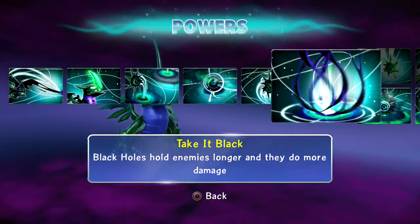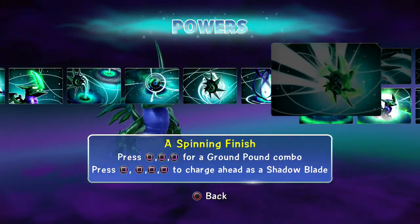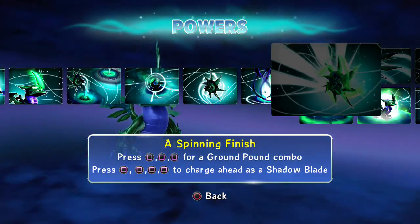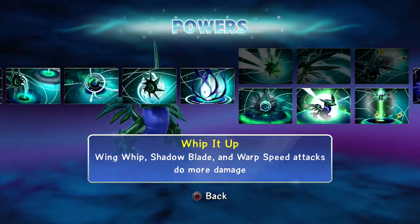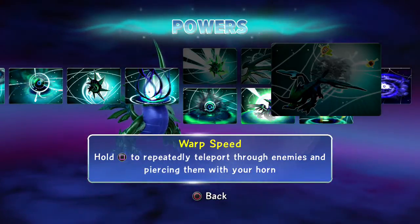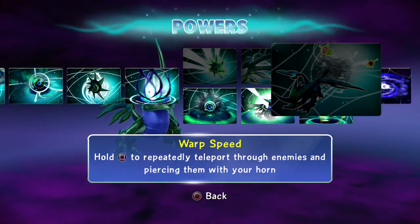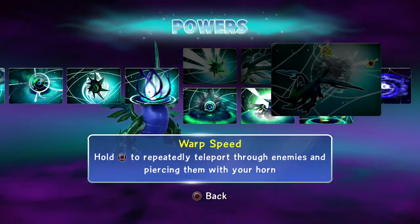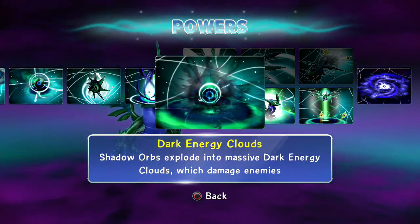Black holes hold enemies longer and do more damage. The combo does more damage because it ups your blade and sharp blade attack, and the warp speed thing is cool — it does 100 points damage every time you zip through enemies. But once you stop zipping through, you always end up right in the middle of the enemies and they kill you in one shot.